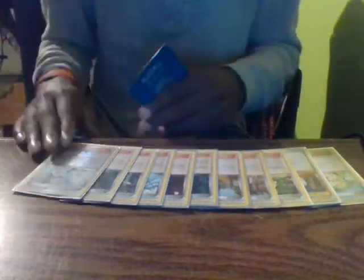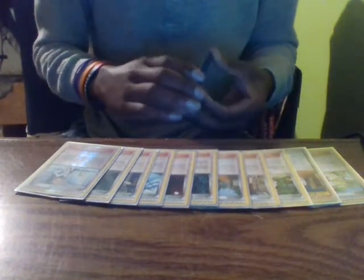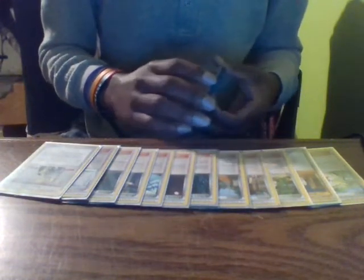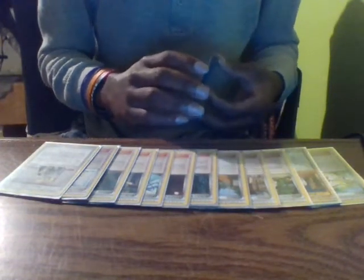One Professor Sycamore lets me discard my hand and draw seven cards. One Shauna shuffles my hand and draws five. One Misty's Determination lets me discard a card and then look at the top eight cards of my deck, put one into my hand, and shuffle the rest back. One Pokémon Ranger's Contribution lets me search my discard pile for up to five Pokémon or basic energy cards and shuffle them back into my deck, which helps increase my deck size if the battle goes long.